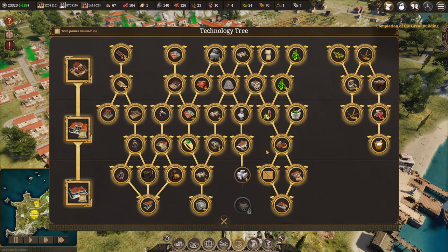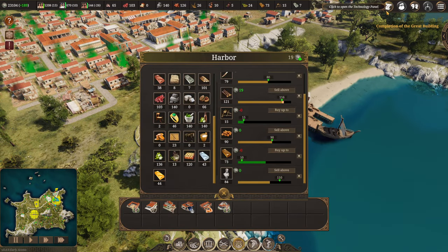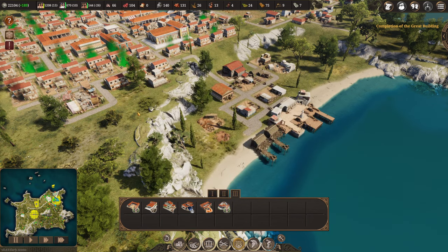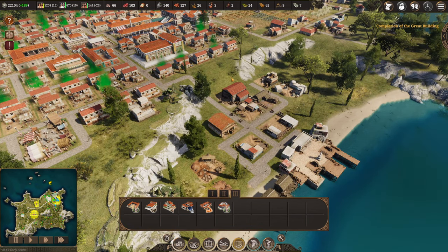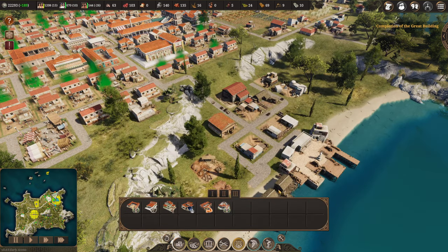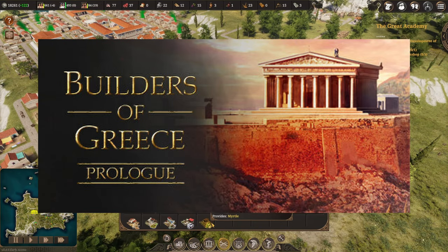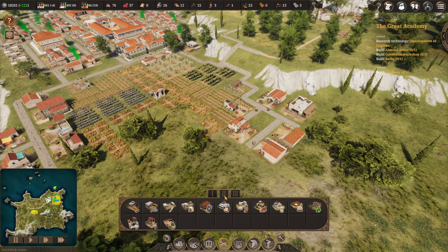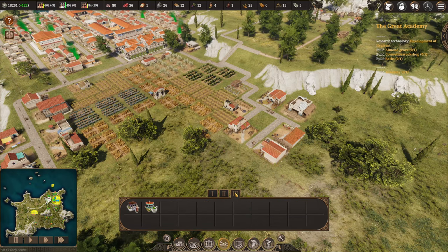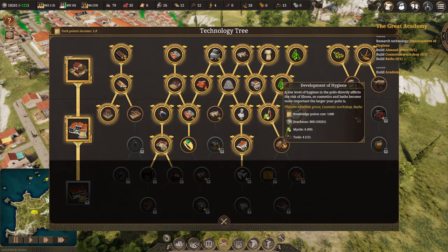Especially if they put in a proper campaign where you're actually trying to aim towards and achieve specific things. Hopefully with the addition of religion, for example, there'll be some big end-game monuments and temples that you can build that take the entire game to complete — a bit like how in Pharaoh you were always trying to build a pyramid or some other obelisk. What I will say is, assuming they don't remove it, the game has a demo or prologue version so you can actually give it a bit of a go yourself, and then you know what you're getting into if you decide to buy it early. They're also saying that the early access version will be cheaper than the final release version, so that might appeal to some people as well.